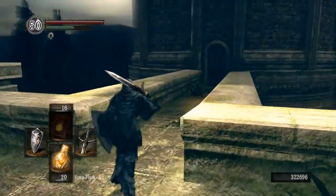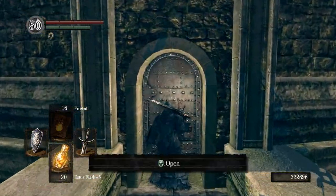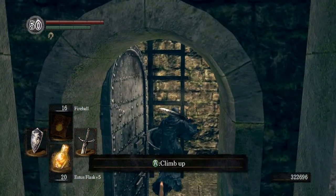Once you have that, you're going to head up this staircase here from the Oolacile Township bonfire, unlock this door, climb the ladder, and talk to Gough.